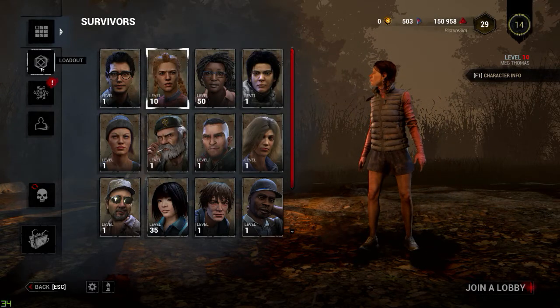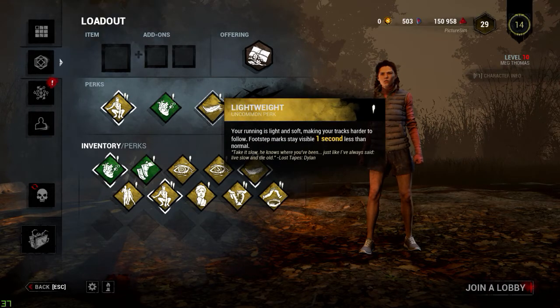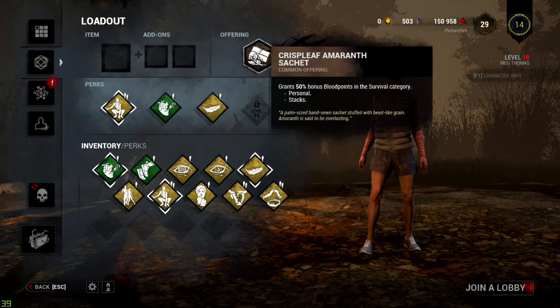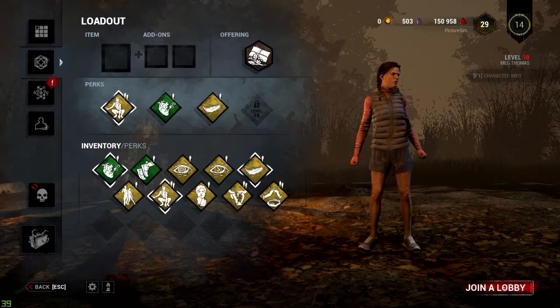In this episode we're playing with Meg Thomas. I've gotten her up to level 10. The build I'm going with is Quick and Quiet, Adrenaline, and Lightweight. I thought about Sprint Burst and Kindred but I just don't feel like going with those right now.